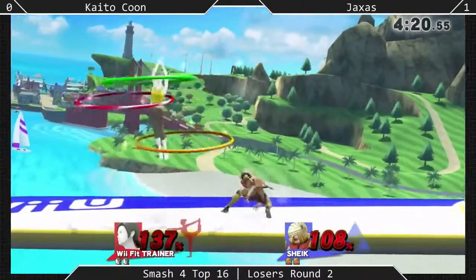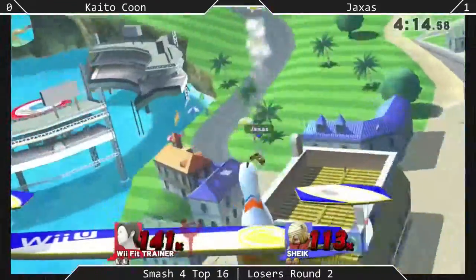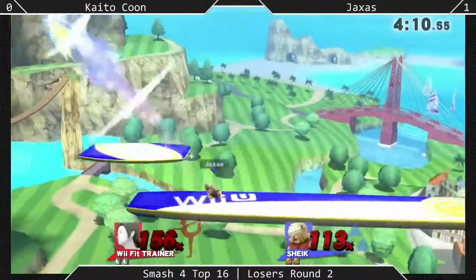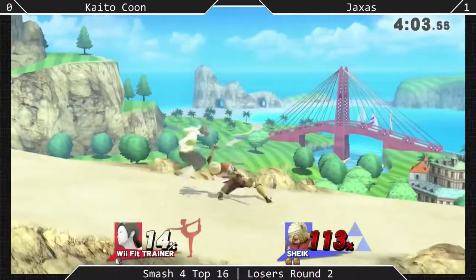Speaking of Rosalina, you were doing fantastic in doubles. Well, you know, I had a fantastic partner. But there were quite a few times there when you were pulling it your way. Let's get back to this match. It looks like Sheik finally picked up the first kill on Kaito-kun right as we got to this walk-off. It has been very even up until this moment.